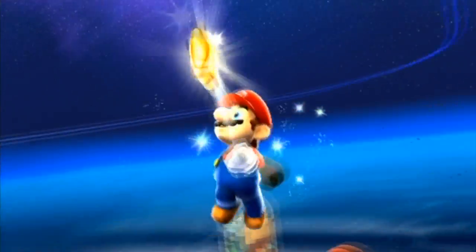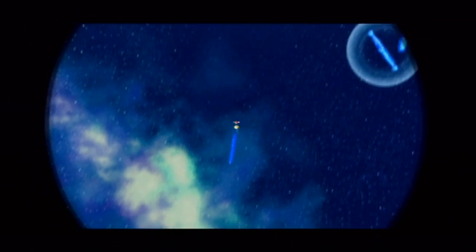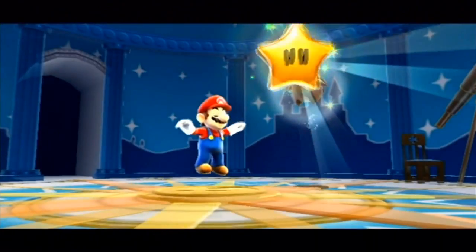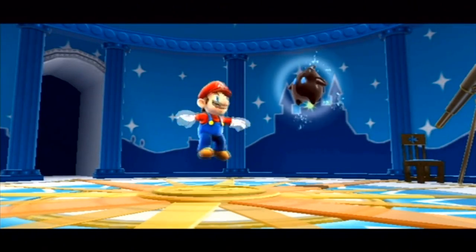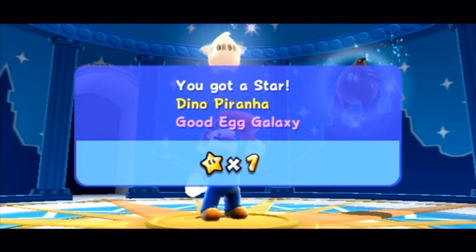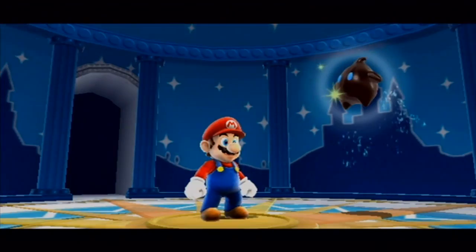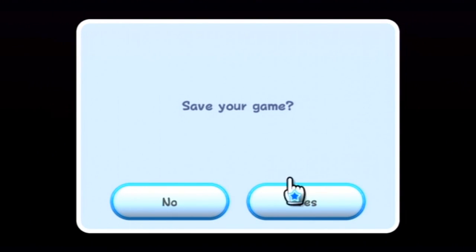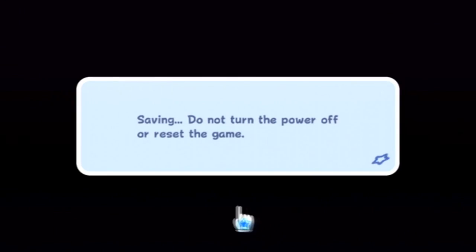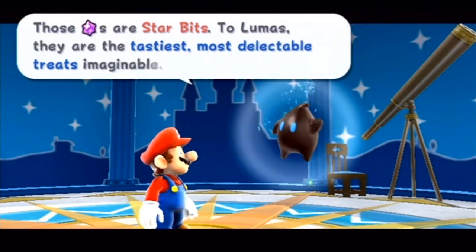Here we go — this is our first star! There we go! So very sweet! Now we got ourselves one grand star and one normal star making it two! Very cool! Let's go back in there and continue because we've been doing quite well. I'll save the game — the game wants me to save because if I don't, I'm probably going to be dying a couple more times.